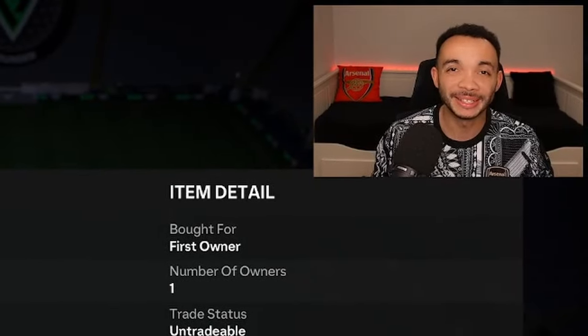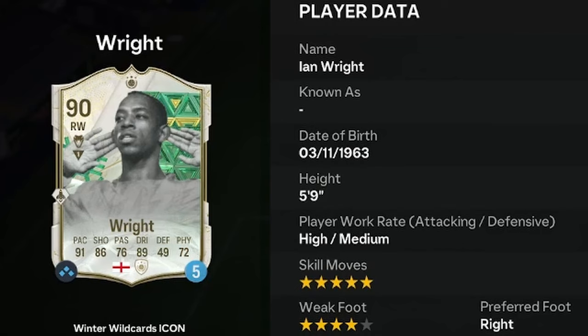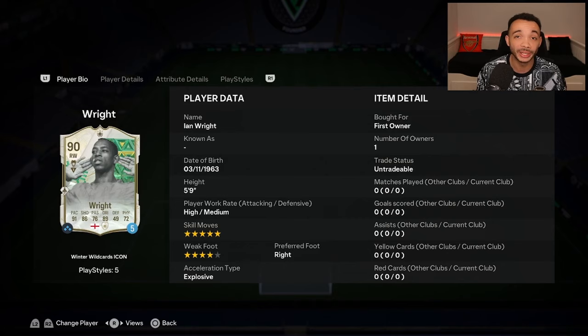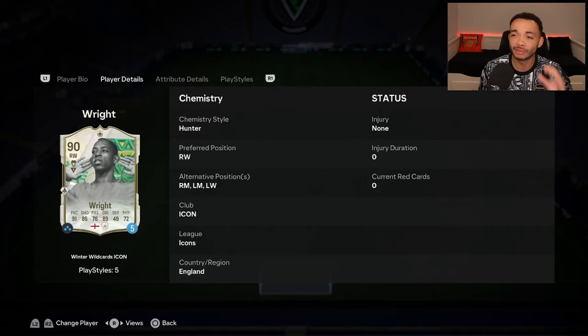We're looking at the 90-rated Winter Wildcards Icon Ian Wright - 5 feet 9 inches tall with an average body type, high/medium work rates, right-footed with a four-star weak foot and five-star skill moves. His SBC is coming in at just under 600,000 coins, which seems a little expensive. He can play right wing, right midfield, left mid and left wing. As an icon he gets icon chemistry, and I've slapped a Hunter on him.